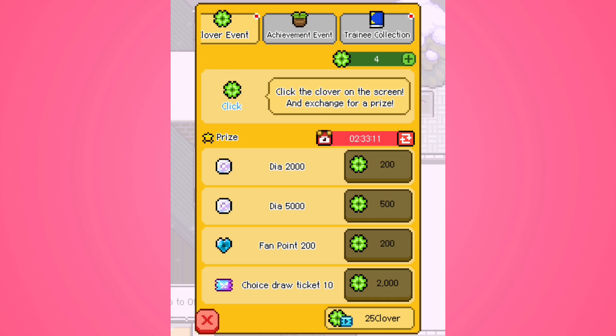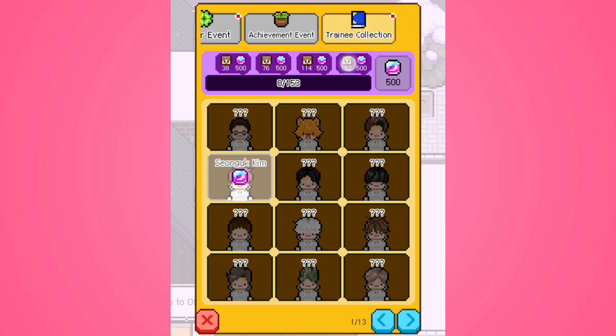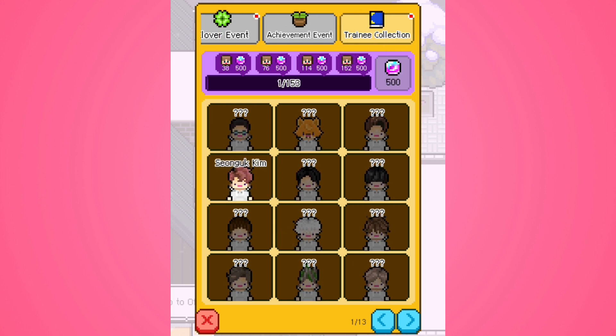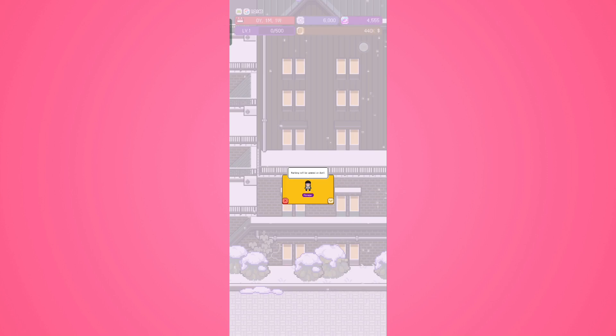Clicking the clover on screen lets you exchange for prizes — including up to 5,000 diamonds. The choice draw ticket costs 2,000 clovers for 10 tickets, though I'm not sure what that means yet. If you buy packages in the game you get additional achievements — this is where online games really make money through in-game purchases. The trainee collection gives around 500 crystals or gems.